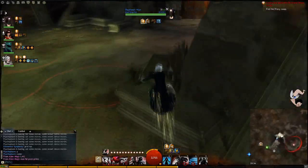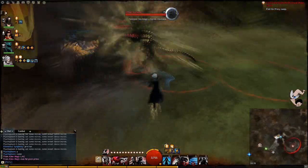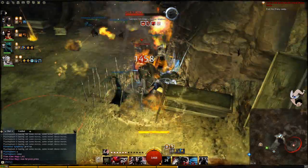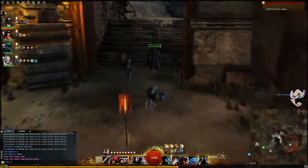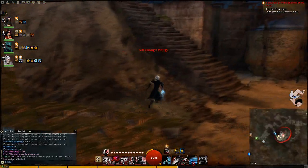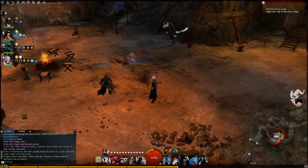Okay, so we're doing a run of Ascalonian Catacombs. This time I'm doing the run with a friend of mine who's on Skype with me right now. Blackheart Lin — it looks like an I but it's actually an uppercase L.